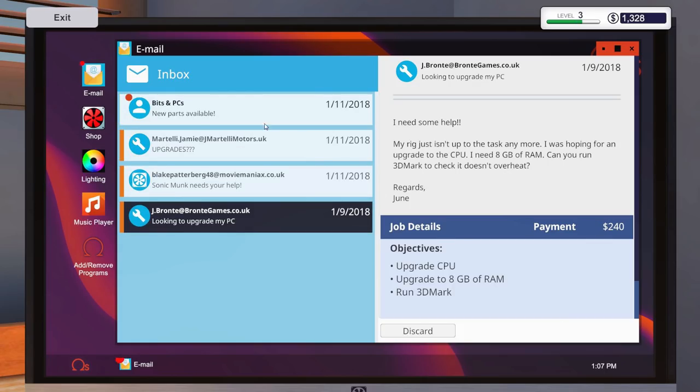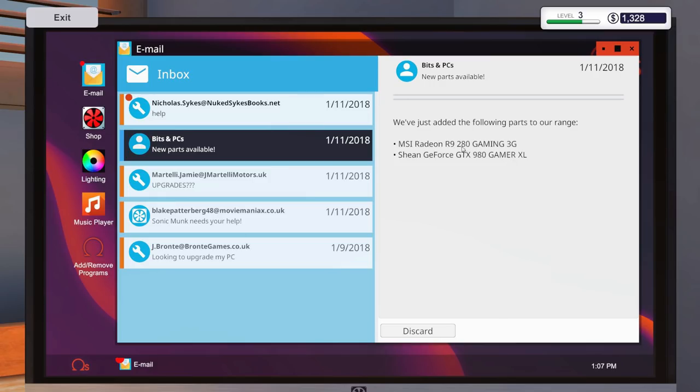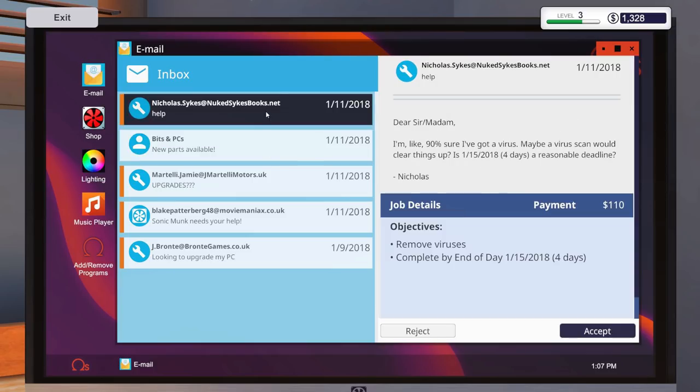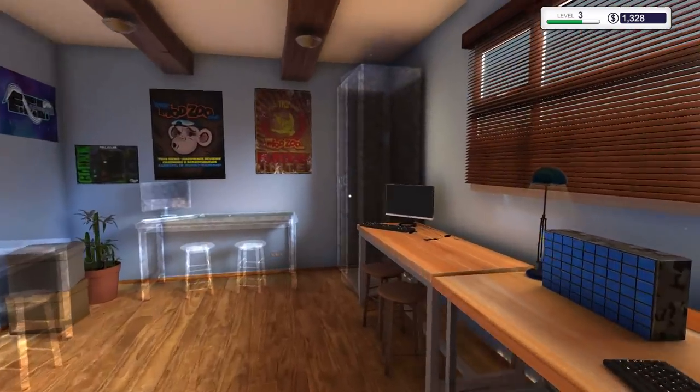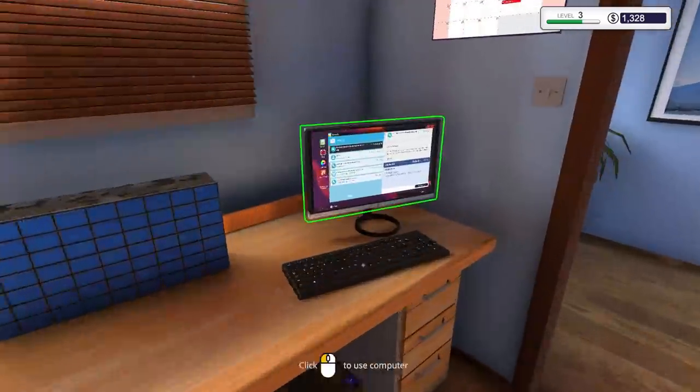Collect the payment — 240 bucks for that one. We got some new unlocks: an R9 280 Gaming 3G and a 980 Gamer XL. New job: someone is about 90% sure they've got a virus and wants a virus scan. They call it a rush job but four days is not a rush, especially for virus scans. 110 bucks for a virus scan is just pure profit — put the computer on the bench, let the scanner rip, and in this game it only takes seconds.